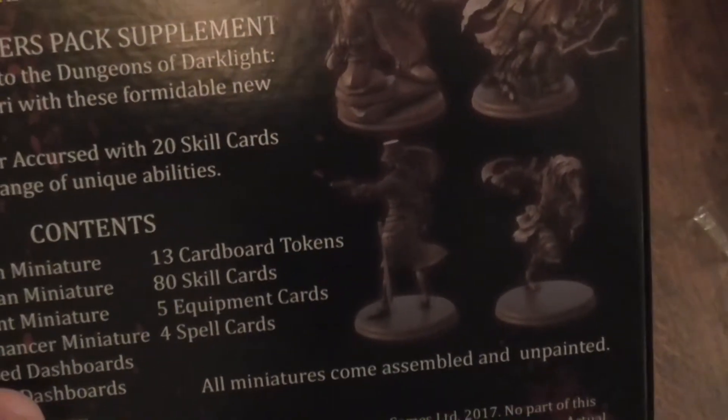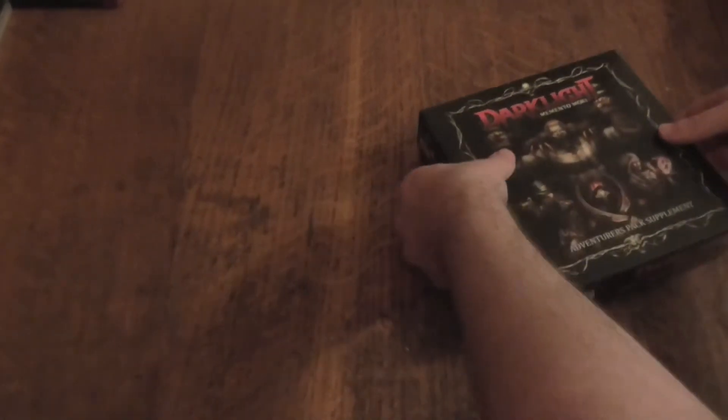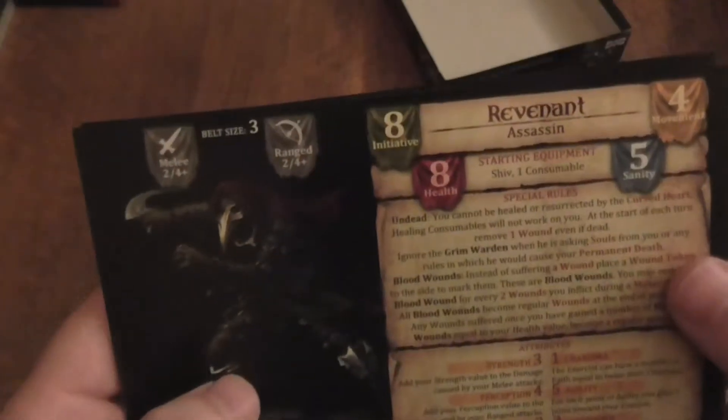So in this pack we're going to get a few things. Let's open it up and take a quick look. Straight away the first thing that greets me is the card. Now I'm going to go through this quickly — I don't want to give too much information away. It's a high initiative. All of a sudden I quite like the look of this guy.